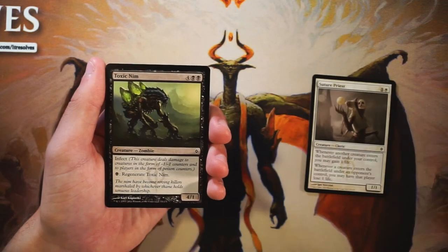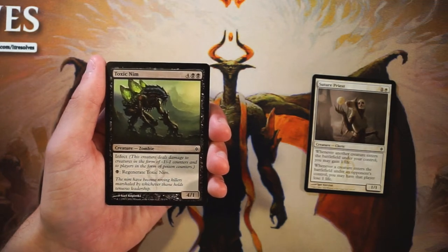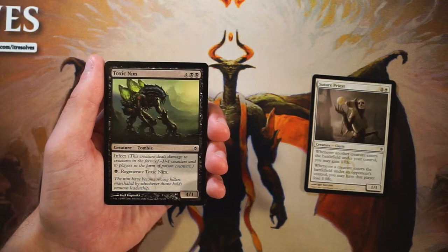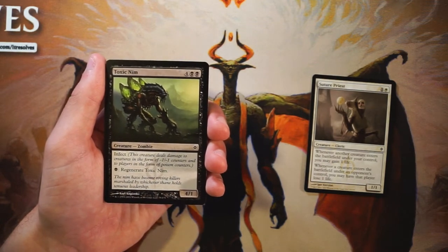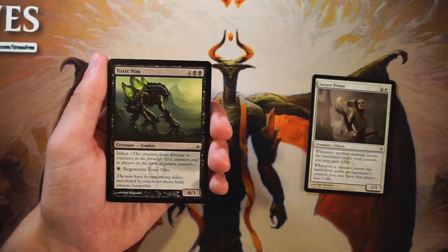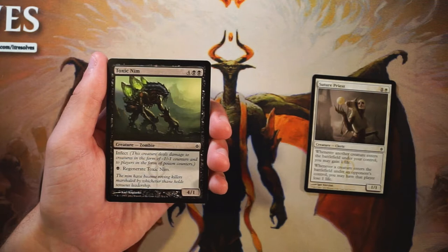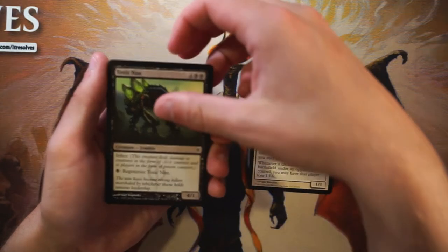Toxic Nym is a 4/1 for four mana including two black. It has infect, so it deals damage to creatures as -1/-1 counters and to players as poison counters — if you get 10 poison counters you lose the game, which effectively cuts the opponent's life total in half. You can also pay a black mana to regenerate it. I'm not a huge fan though, since you have to leave up mana every turn. Between the two, I'd rather have Suture Priest over Toxic Nym.